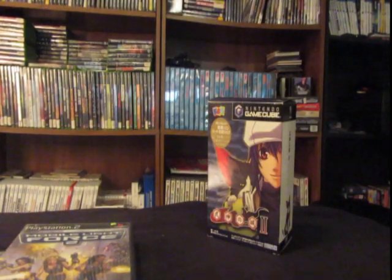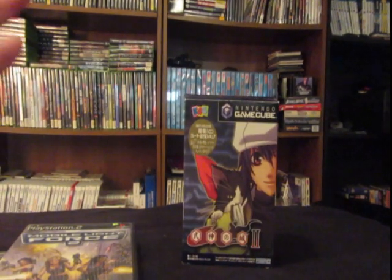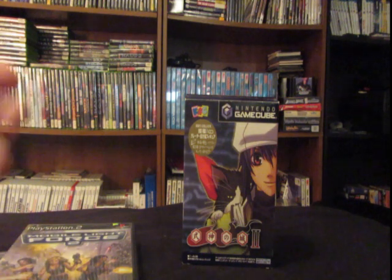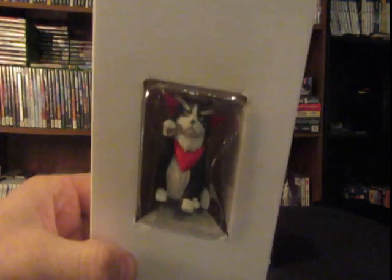Castle of Shikigami 2 came in a huge box on the GameCube. It was also released only in Japan for the original Xbox and the Dreamcast, and it is in English on the PlayStation 2, but we're going to play it on the GameCube — because it comes with a super awesome cat figurine.